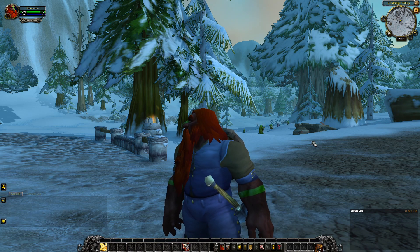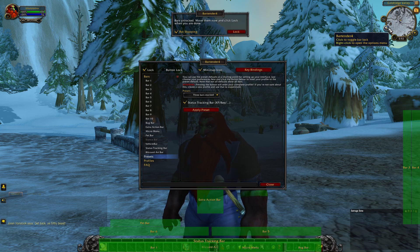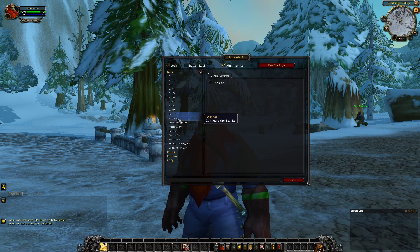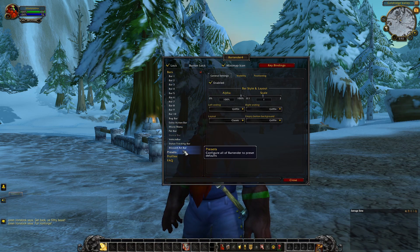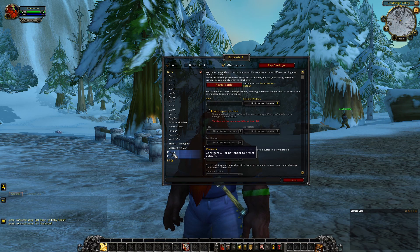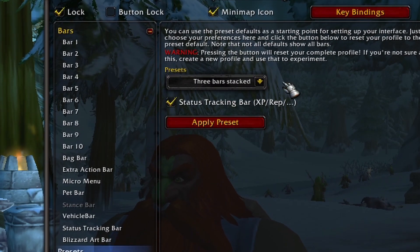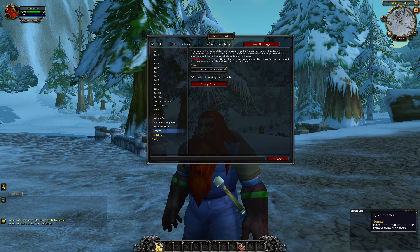First we need to bring up the options, so we can either type /bartender in the chat, or click this button here. Right-click to bring up the options — there are all the options: bars, bags, extra bars, the micro menu, Blizzard art. I generally just start with one of these presets because it does most of the work for us. I usually use 'three bars stacked.'